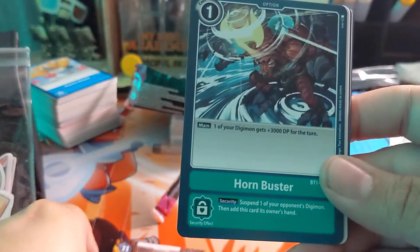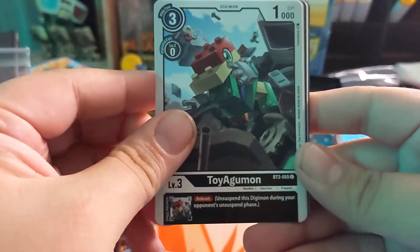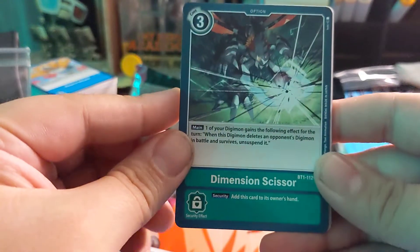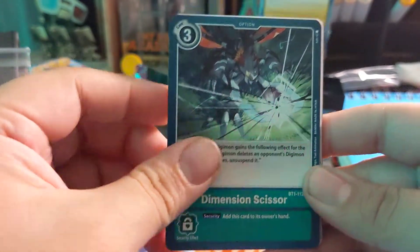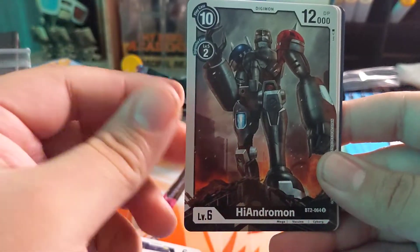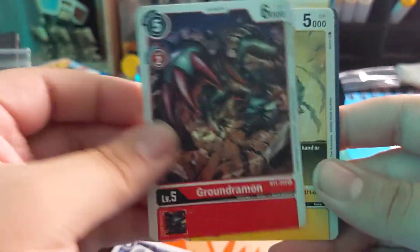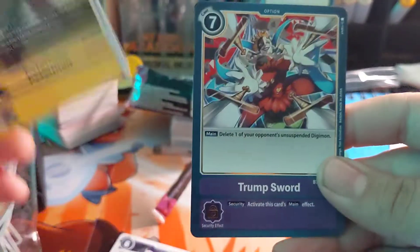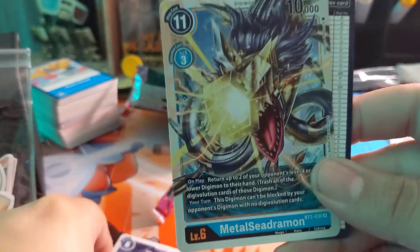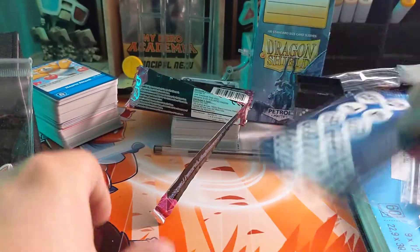Locandamon, Hornblaster, Toy Ogremon, Pumpkinmon, Dimension Scissors — I got two of these in one pack, wow. Wizardrymon, and this is my uncommon: Hydramon, Groundrymon, Petermon. Tramsort — this is actually pretty good — and a Metal Seadramon. Interesting.